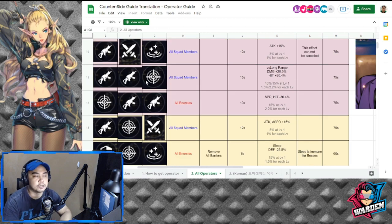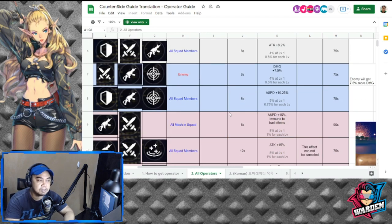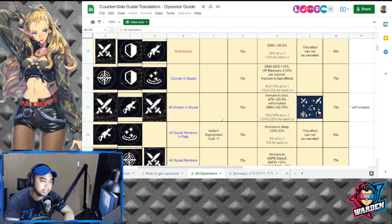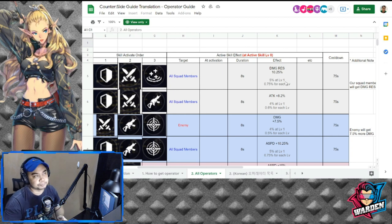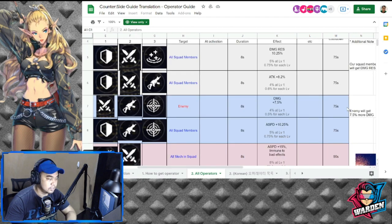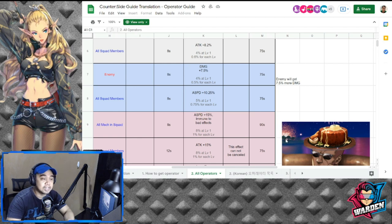Sometimes the active skill triggers for certain types of units only. The skill effect also works differently: sometimes it affects all squad members, sometimes it affects the enemy, and some are simply counters or strikers. You have to choose wisely which operator you're going to bring. For the active skill, there are certain durations and effects you have to check — whether it's ideal for your team, the situation, and the game mode. There is also cooldown for your operators.